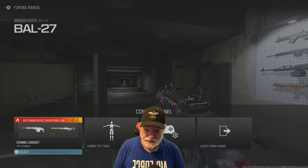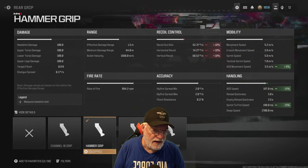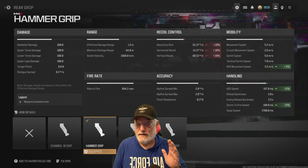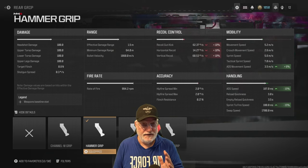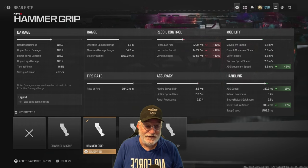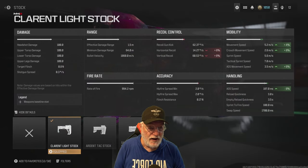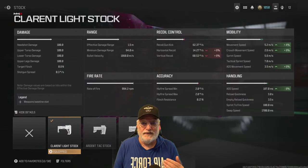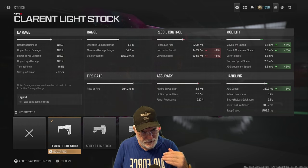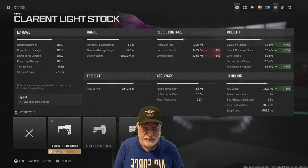Let's go back and look at the rest of the attachments. I use the hammer grip, and that helps with the ADS speed and the sprint to fire speed. None of that really matters, because you're waiting when you pull the trigger for the bullets to start flying. Don't even worry about the recoil or the gun kick. And the clearance light stock — I swear all of these attachments are more like placebos. It's a weird gun and you're gonna wait on the gun to decide to fire once you pull the trigger.